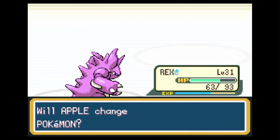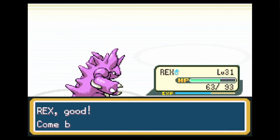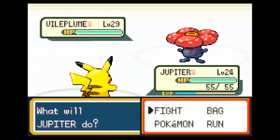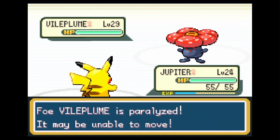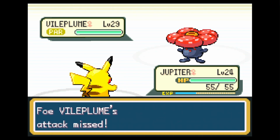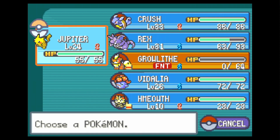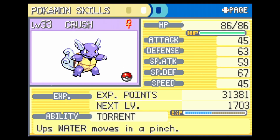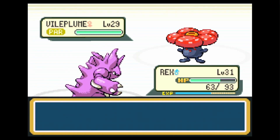Next up is Vileplume — a very strong Pokemon. I want to try using other Pokemon instead of just sweeping with Rex, so I switch in Jupiter. Jupiter uses Thunder Wave to paralyze the enemy Vileplume. We get the 'Unable to Move' prompt. I think that's everything Jupiter can do here, so I switch back. Crush has Bite, which won't be super effective, so I switch back to Rex.